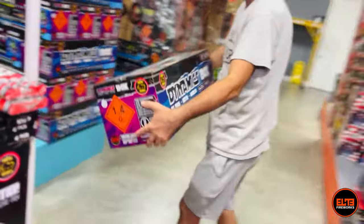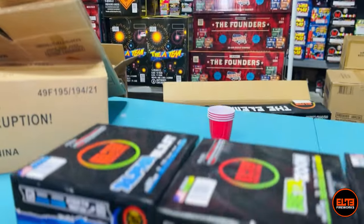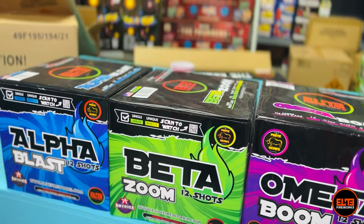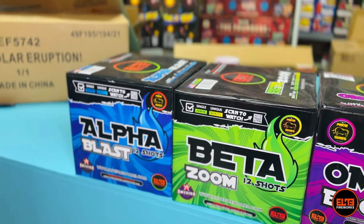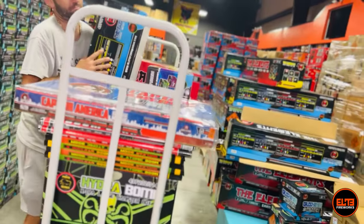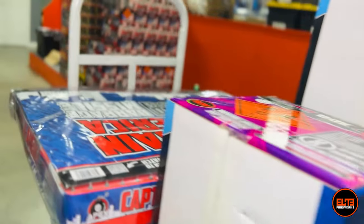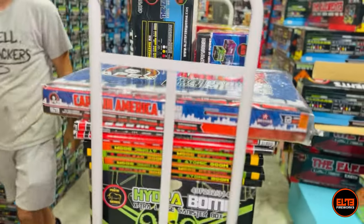With the Dynamic Box you get three cakes: Alpha Blast, Beta Zoom, and Omega Boom — 12 shots each. They're a mixture of 350-gram and 500-gram cakes, with two of them being up to 500 grams. We are very transparent with our customers about gram ratings — we label up to certain grams because we want room to add a little more powder to make them better if needed.